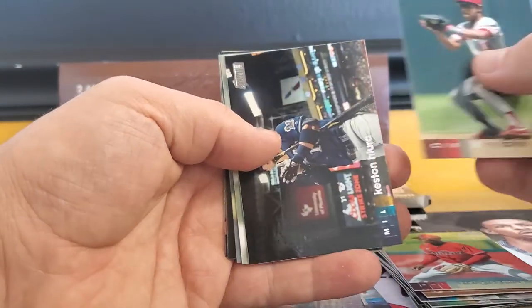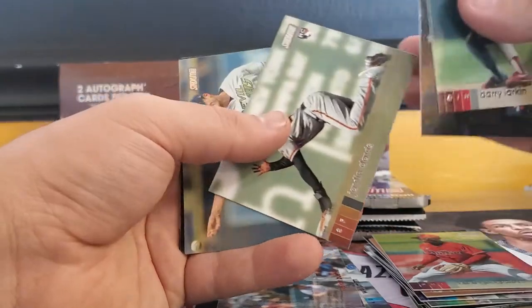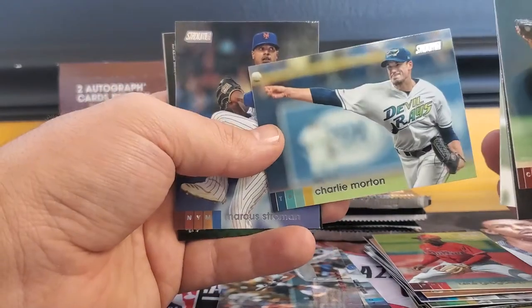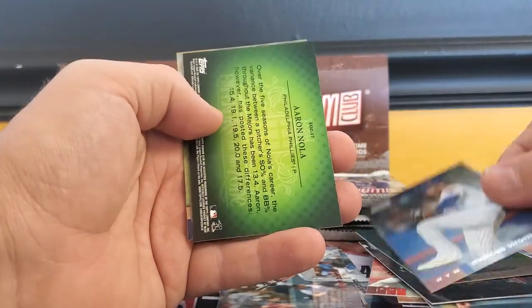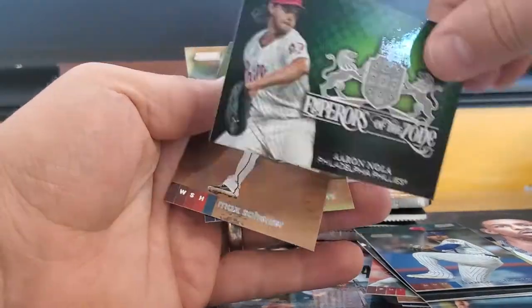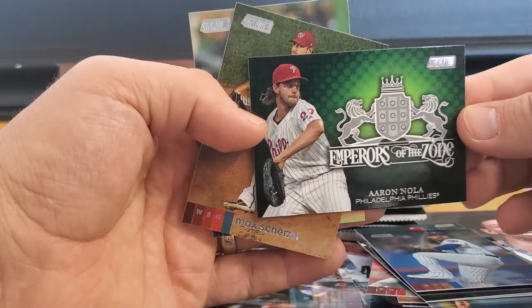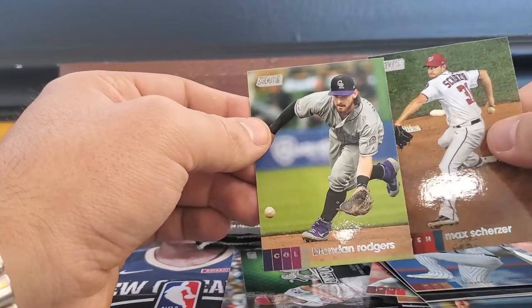Got a Barry Larkin, Hiura, Jalen Davis, Charlie Morton, Marcus Stroman. And looks like Emperors of the Zone — Aaron Nola — insert card. Max Scherzer and Brandon Rogers.